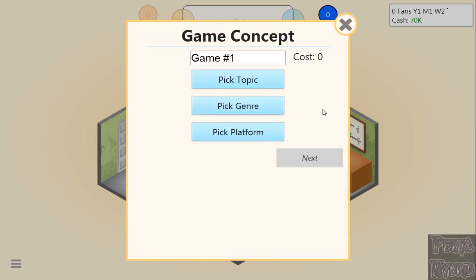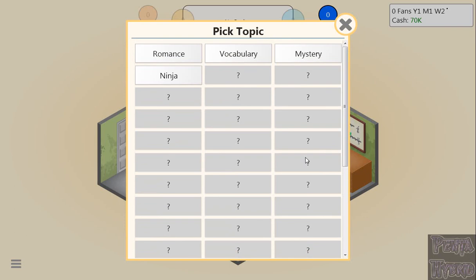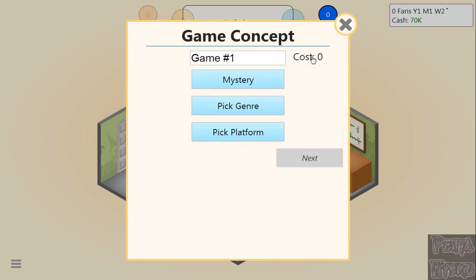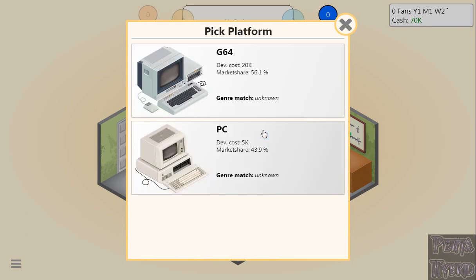The topics in this game are fantastic — there are a bunch to unlock, and it's a dice roll. The ones you start with are never the same, adding that fresh replayability factor. Right now we've got romance, vocabulary, mystery, and ninja. Vocabulary is personally a very good one. I've never had much success with romance and mystery, but we're going to make a mystery game. For genre, we've got action, adventure, RPG, simulation, and strategy. We'll go adventure, mystery-adventure.